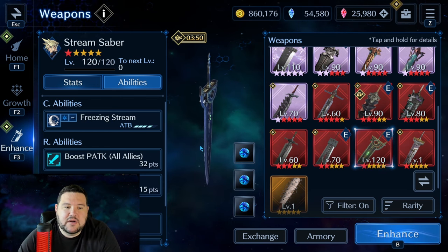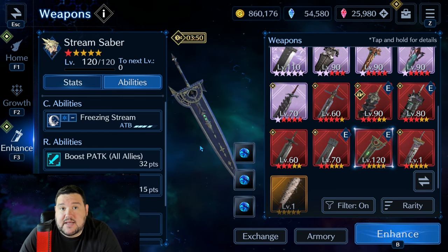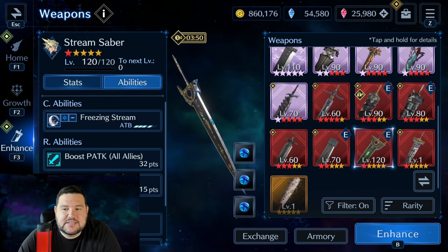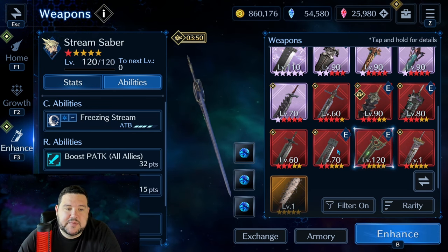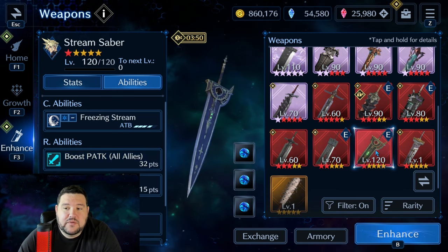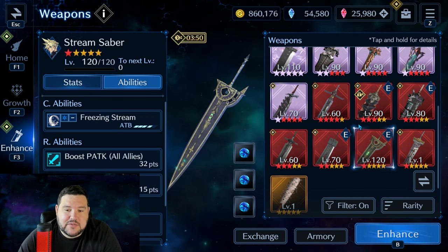Along the same line, Stream Saber was the first weapon that allowed Cloud to really excel as an ice elemental DPS. But mostly, this weapon is great to pick up in general because of the boost to physical attack for all allies, and it's one of the only reasons I have that maxed at 120, even though I don't have any of his other weapons there.